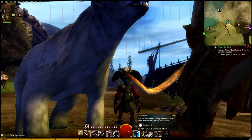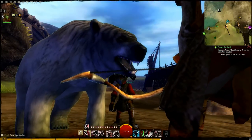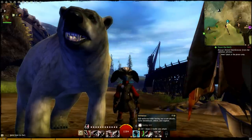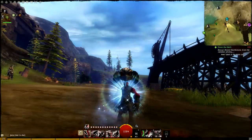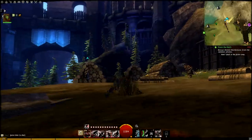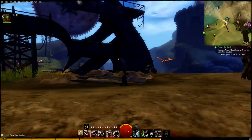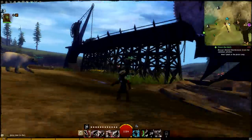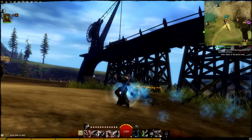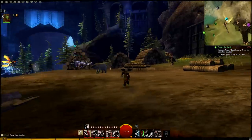I chose Withdraw because it offers movement and you always want to stay on the move during PvP as a thief. It rolls you backward while healing, evades attacks, and cures immobilise. If you combine that with Blinding Powder, they won't have a clue where you are for a few seconds — that's time for your Steal, where you shadow step to them and take one of their abilities. Withdraw has quite a quick cooldown so you can keep using it as a movement utility even if you haven't lost much health.